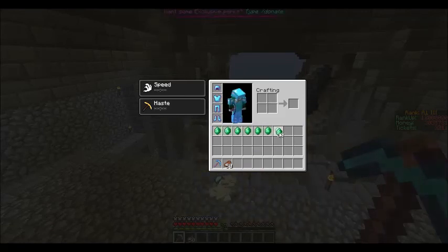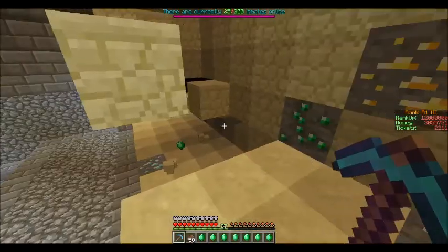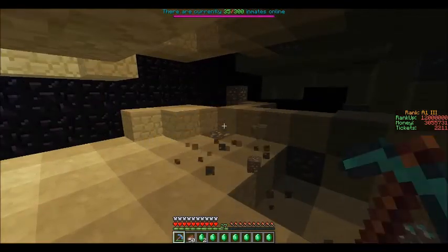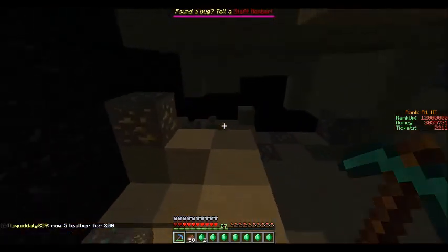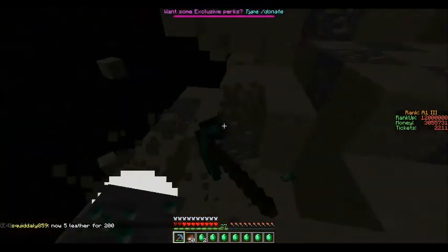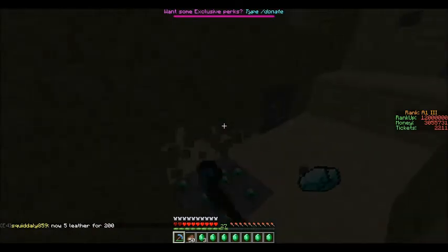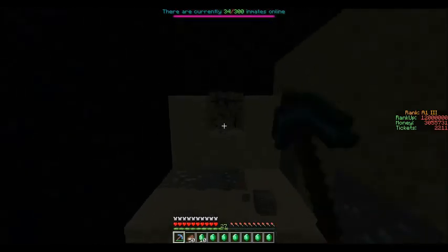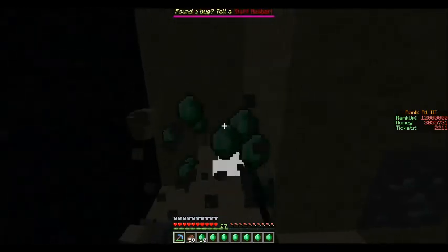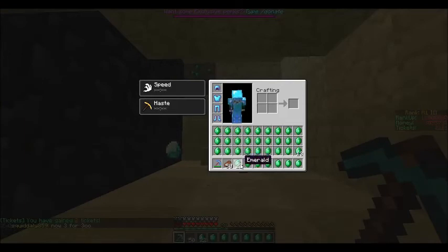Then what you do is just spread it all out like this and put the rest there. Now whenever you use your explosive pick, all you'll be getting is just the emeralds — because I'm using a Fortune 3 pick, not Silk Touch. You can do it the same with any other block — just fill it up and that's all you'll get. That's all I'm actually getting right now.